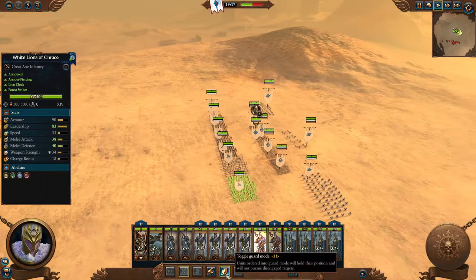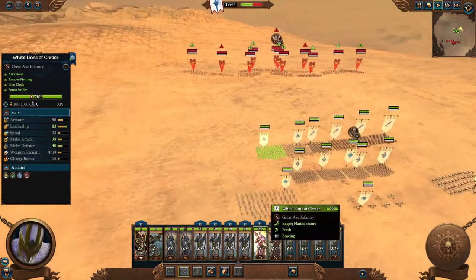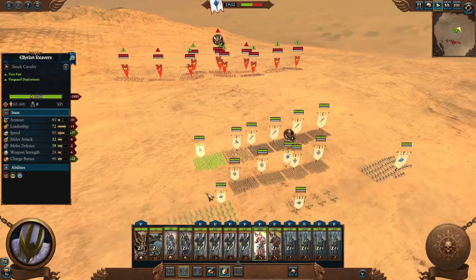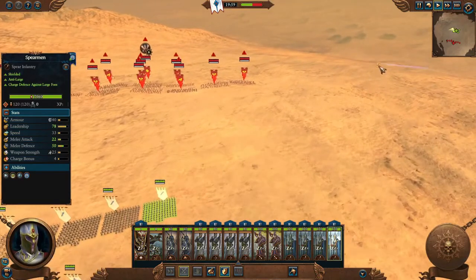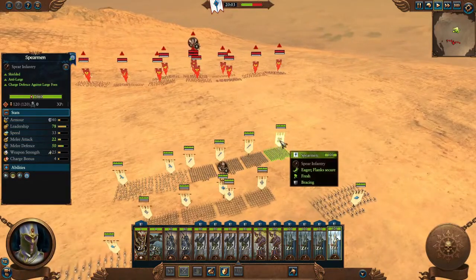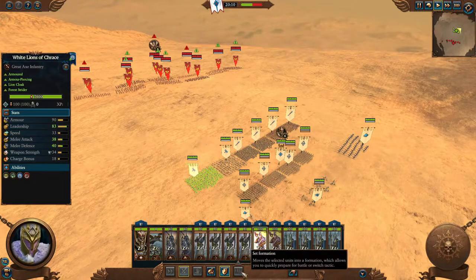The next button is Guard Mode. When Guard Mode is enabled, units will not chase fleeing or routed enemies. When disabled, they will keep chasing routed units across the map. I highly advise putting all your units in Guard Mode so they stay in formation — you don't want your spearmen chasing a unit across the entire map leaving your flanks empty. Keep units relatively close together to protect each other's flanks.